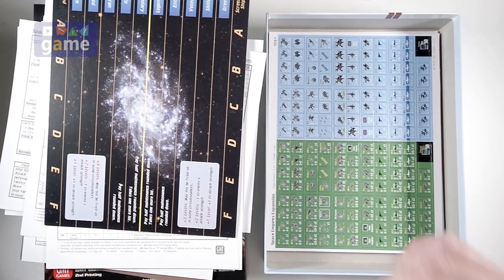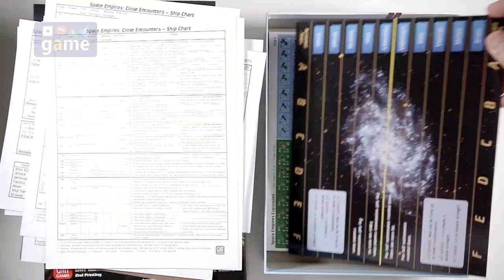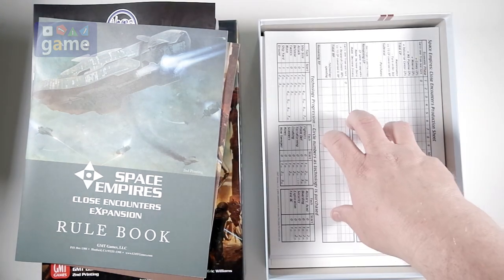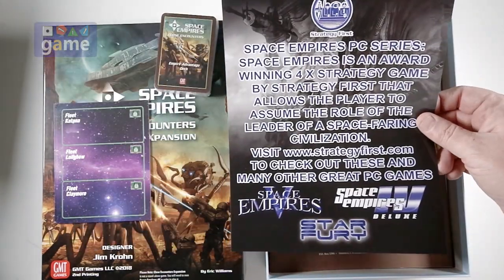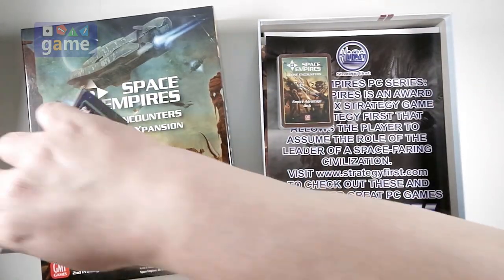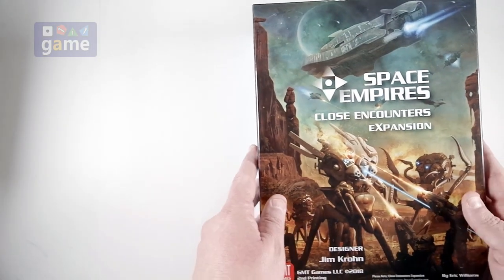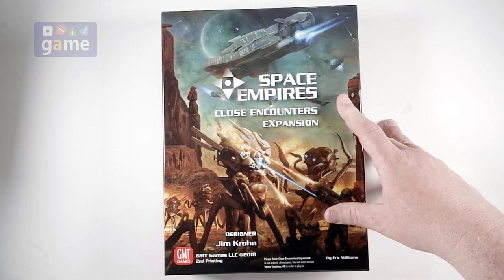If you get the second printing of Space Empires Close Encounters, you'll get three counter sheets, what I'm guessing is a battle board, four player aids with ship charts and research charts, two pads of production sheets for research centers and no research centers, a rule book, a scenario book, a flyer advertising Strategy First, a deck of Empire Advantage cards, fleet deck cards for each player, and a bunch of bags. That is everything you will be getting in the Close Encounters expansion for Space Empires. Thank you so much for watching. Please subscribe and God bless you. Bye-bye.